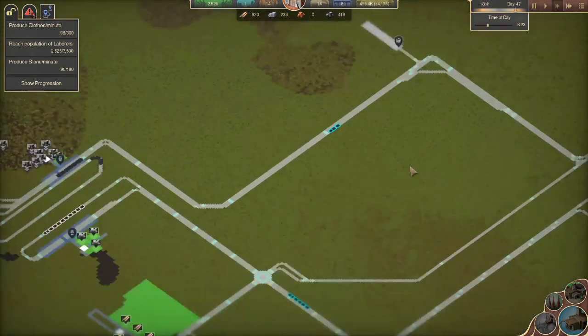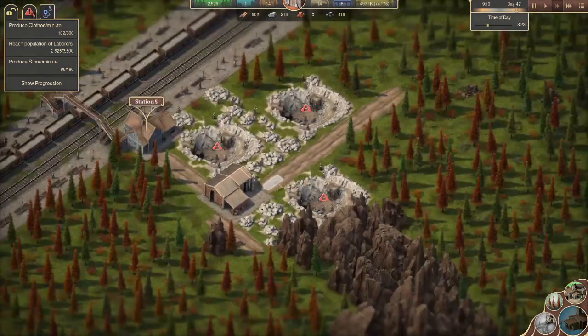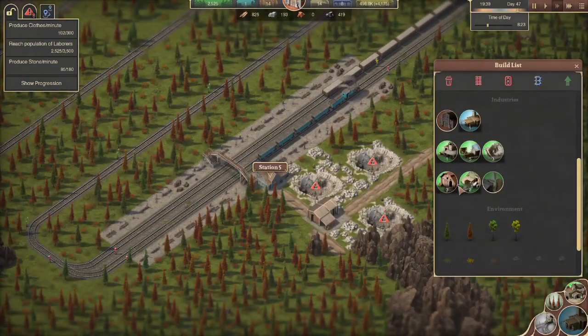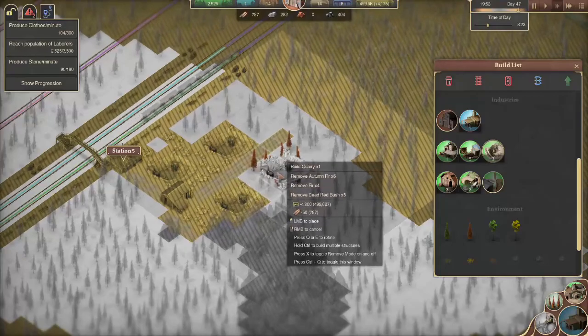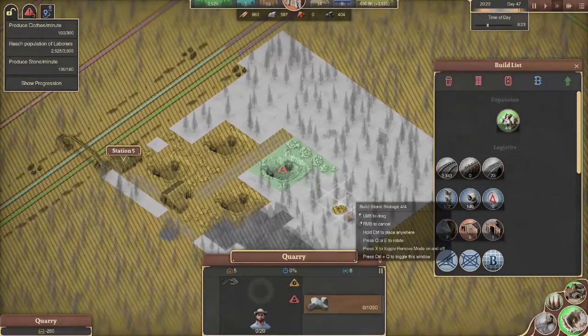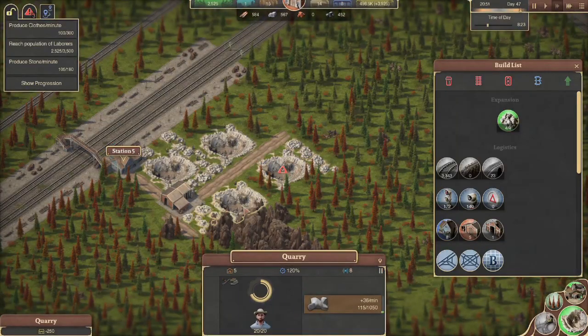Produce stone per minute, guys — oh my gosh. How many of you have been screaming for the past five minutes that it's stone per minute and not cut stone? So what do we need? 180. These are pumping out 36. Oh, it's too early for math. Let's do 40 — so we're going to get a bonus per... we need five total.